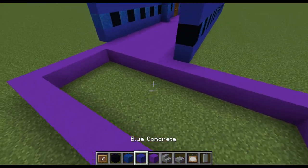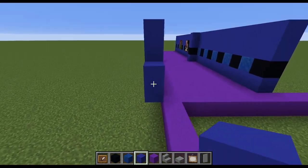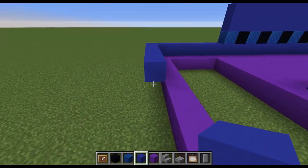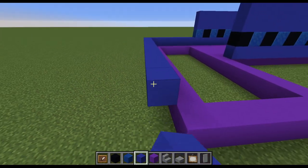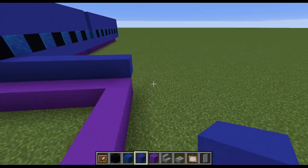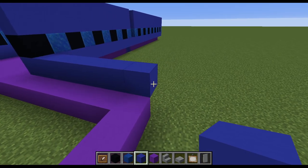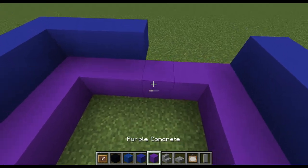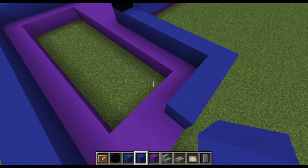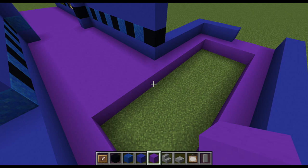We're going to want to go around the walling for most of this place. So we can go across this back wall now. And then we're going to make it go along this way as well. Across this wall. And then for this wall, we're only going to go 3 blocks in. So 1, 2, 3, and that's it. That'll leave us with a 3 block hallway here. So let's finish off the walling and floor, then we can place the props here.